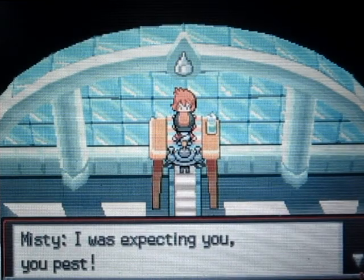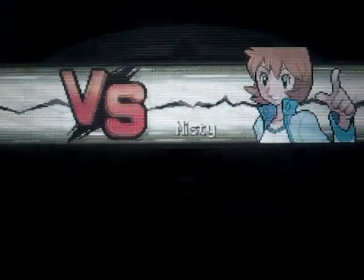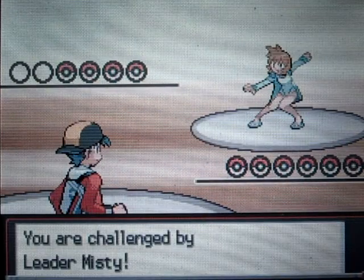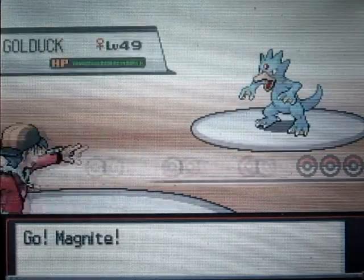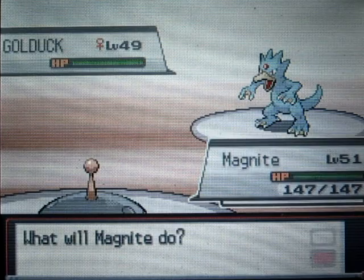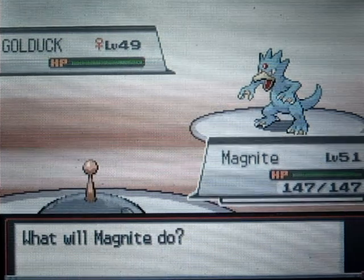Now that that's over with, we can fight Misty. I'm really looking forward to using my Magnezone. Misty is a type of gym leader that likes to confuse you, freeze you, and put you to sleep. So yeah, that's really annoying.